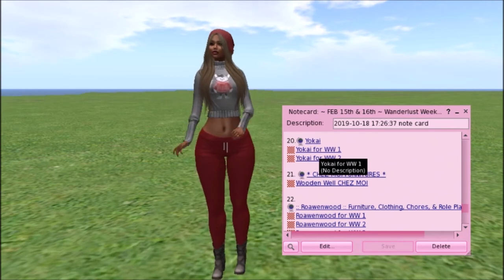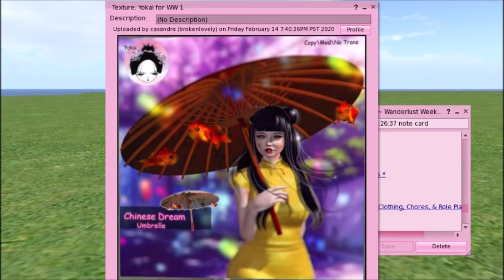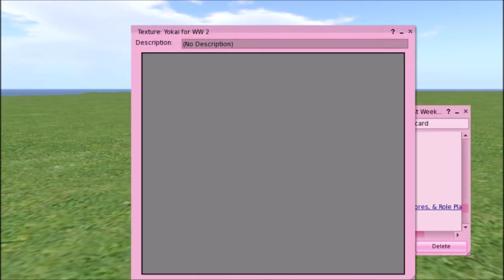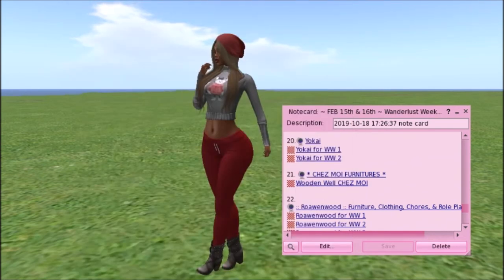Yokai has two pictures. I love the Chinese dream umbrella — copy, modify, no transfer. I love the fish going around on the bottom of it, that's too cute. I might run down and get that too. Their second picture shows the umbrella colors — umbrella with fishes comes in black, red, gold, blue, candy, and white. Copy, no transfer. Very cute — you need to snatch this up for your Asian gown. It's like silk looking.